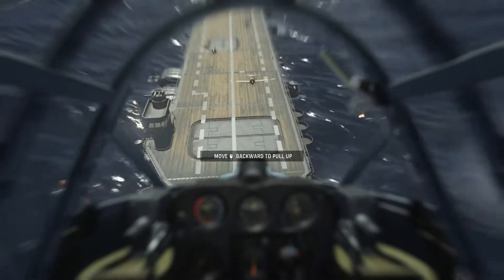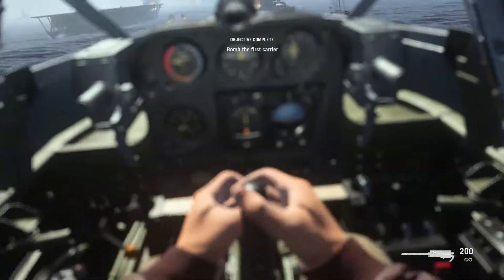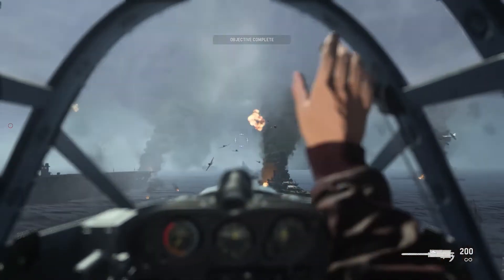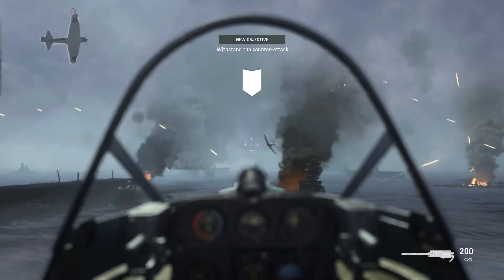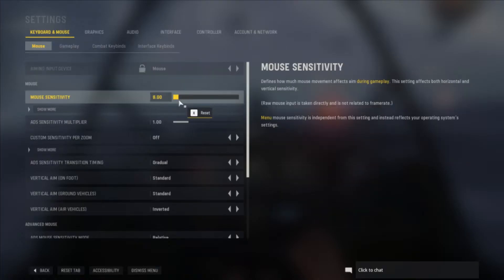As soon as it allows you to drop it, immediately start pulling down on the thumbstick or swiping down with your mouse. The whole point is for dramatic effect — you're supposed to get very close to the carrier and will probably fail a couple of times at the start. Once this is completed, immediately pause and change your sensitivity back to whatever it was before.